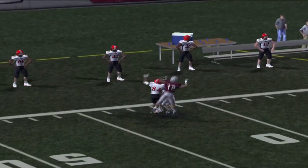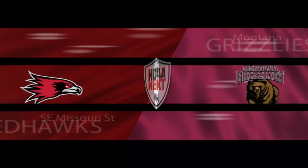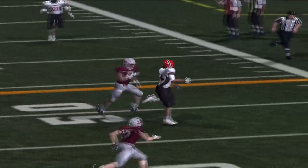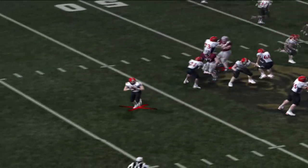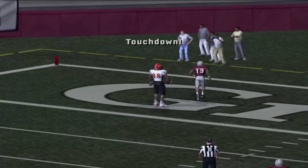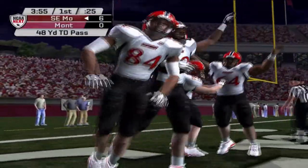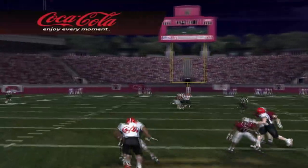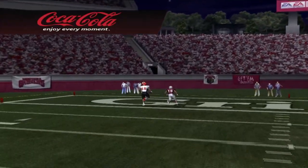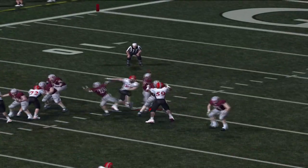Grant Williams fires a missile down the sideline for a huge first down — a dream start from the number 23 team. Williams continues to drive and fires it up toward the end zone — touchdown! A 48-yard touchdown strike lets the Red Hawks strike first on the road, 7 to 0. Derrick Keith tries to respond with a launch downfield, but that's intercepted too — Josh Bell, the safety, comes through in the clutch.